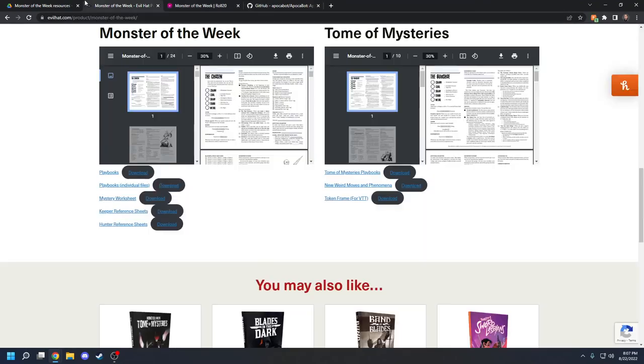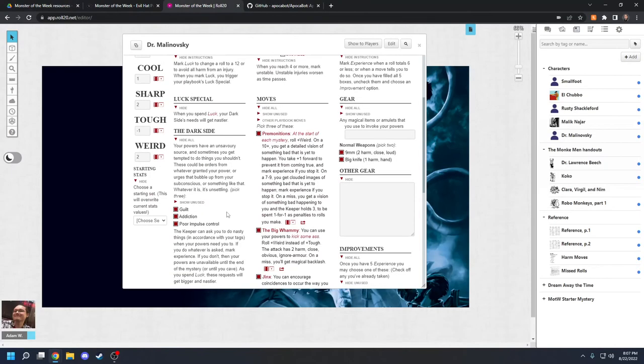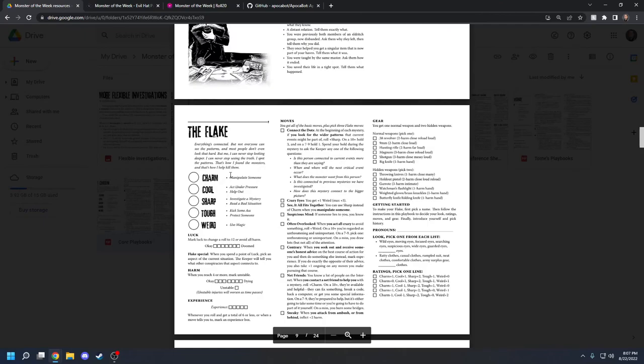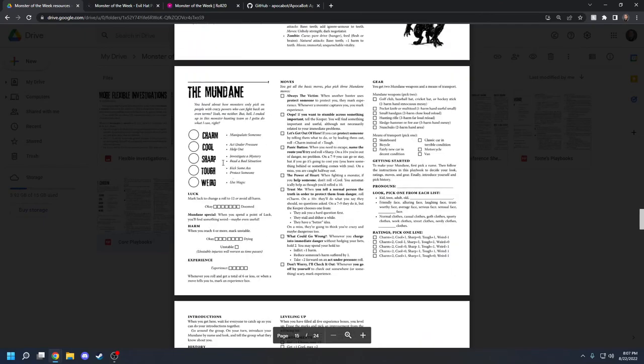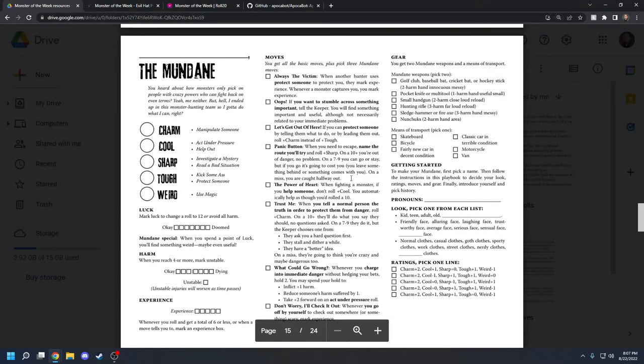Here's what a rulebook looks like outside of Roll20, and then you can go over to Roll20 and fill things out very quickly. Let's take the Mundane as an example — that might be the easiest to start with. You fill out your stats later, going through your character sheet left to right, top to bottom. You're not filling out your stats, luck, harm, or experience right now — this is the reference column. Once you build your character, you'll start with the middle column, where you get all seven basic moves plus three more moves for your specific character sheet.